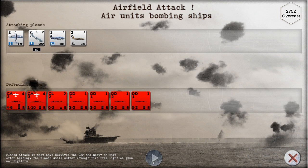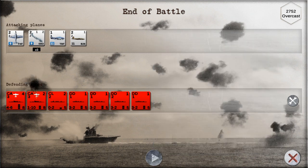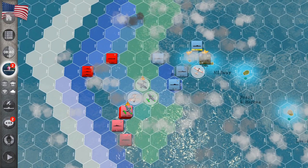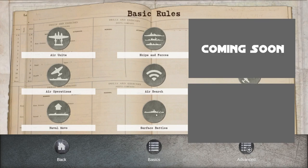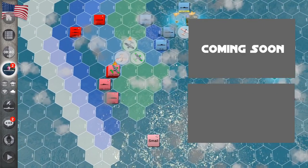We hit another target — struck by two torpedoes — and did some damage, though we didn't quite destroy it. That's how battles work in this game. If you want more details you can read the rules, but this was just a quick overview of the gameplay. Click to the right to watch some other war games, and I'll see you there. Bye!